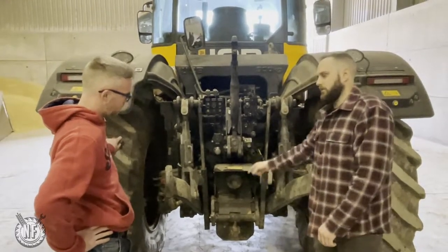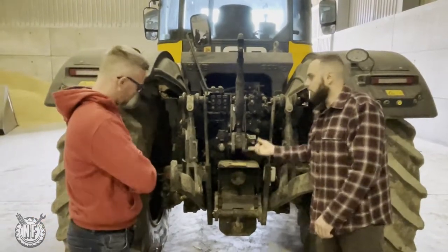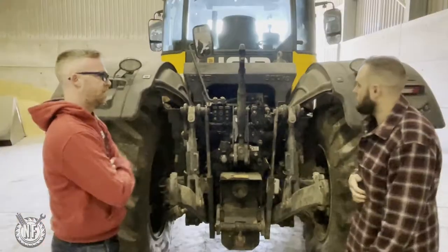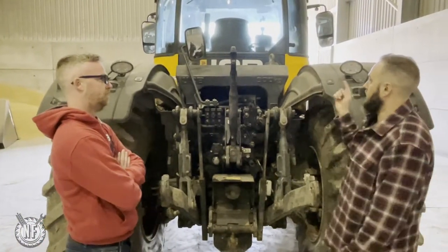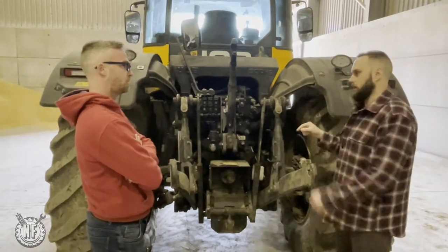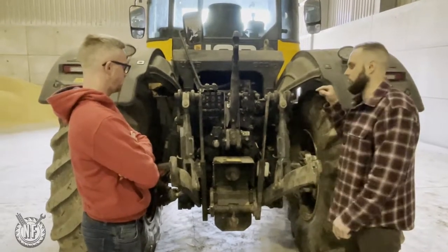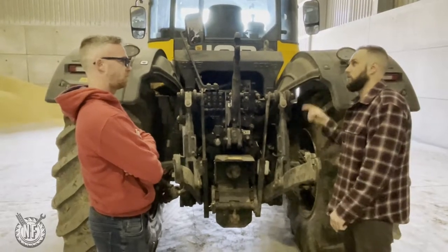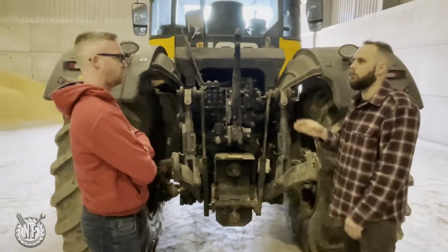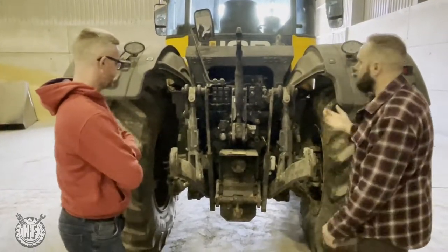The PTO shaft is on a thousand spline at the minute. You have a thousand and 540 — 540 is a little more hexagon-shaped, while a thousand is multi-spline. The implement you're using will specify thousand or 540, and you match it in the tractor. For speed, you set it manually — on the screen you set it to a thousand RPM and the tractor will try to keep that. If you come to a hill and it's heavy, you may need to back off the speed a bit to maintain those revs.